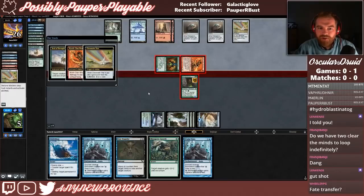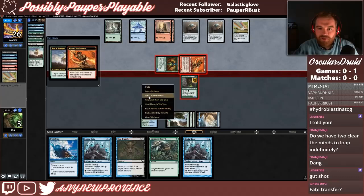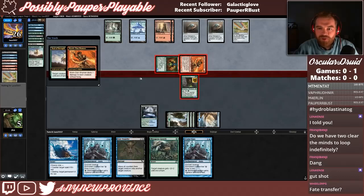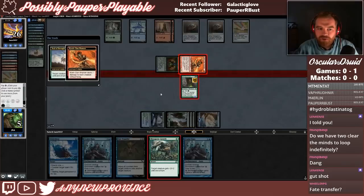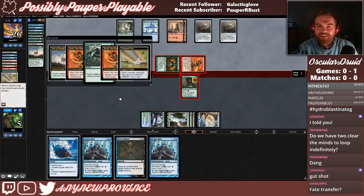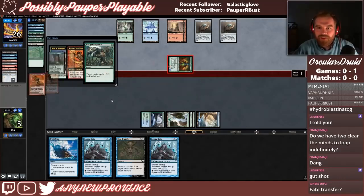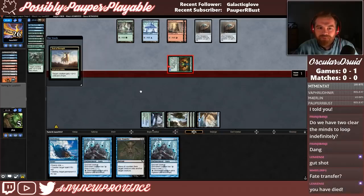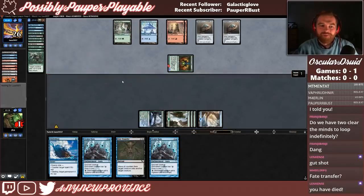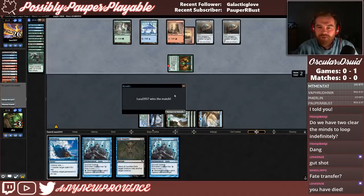If they have another Galvanic Blast, we lose. Let's let Star go, let them draw, then we'll Mutagenic Growth. They sack another Star — they're going to let it go. We lose a couple spells, we go to 1. We're dead, probably dead. There's not many universes we live in. They just had Galvanic Blast — we were dead the whole time.